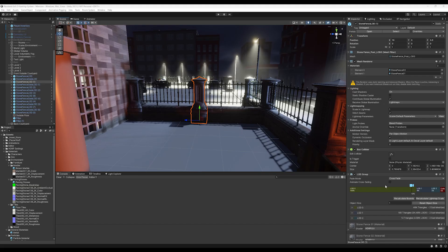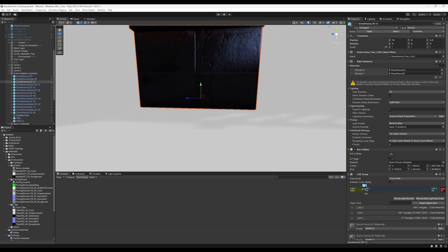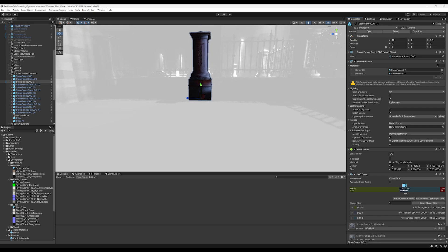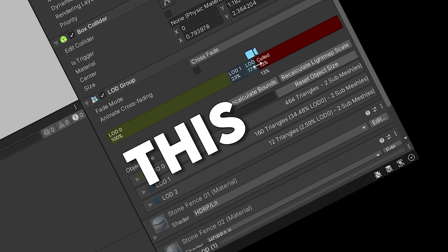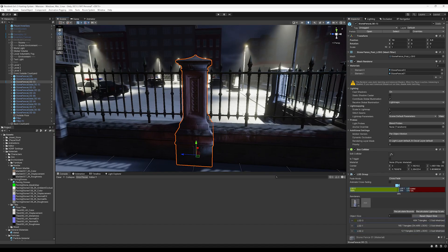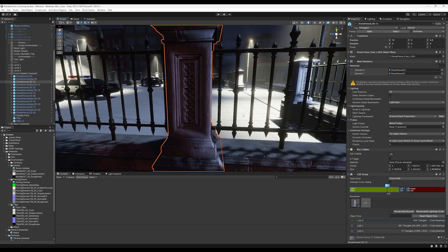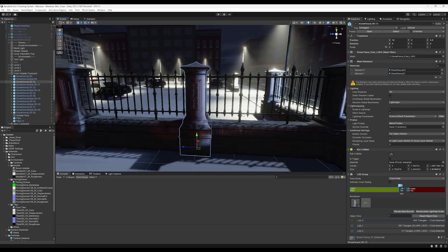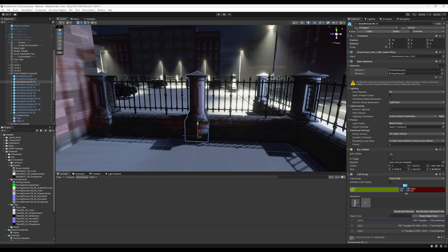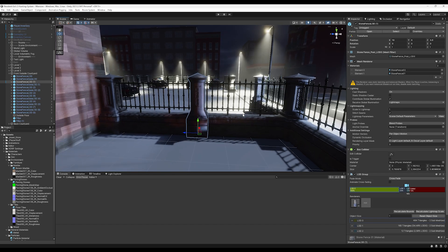Level of detail — or LODs — are variations of the same mesh with increasing amounts of vertices for more detail. These meshes are swapped for one another depending on the camera's distance. If a detailed mesh is 100 units away, there's no point rendering it at 10,000 vertices given the camera won't even be able to display that detail. Finding that sweet spot between each detail level will take some trial and error, but when you get it, it will greatly benefit the performance of the world you're building while keeping the detailed models you've worked hard on in the game — just rendered smartly.